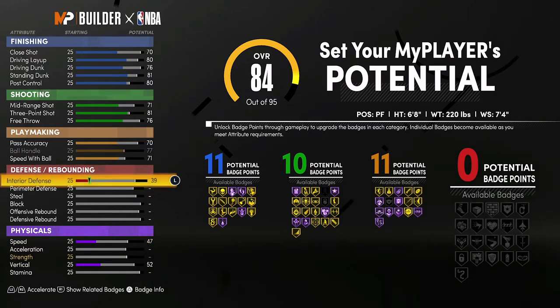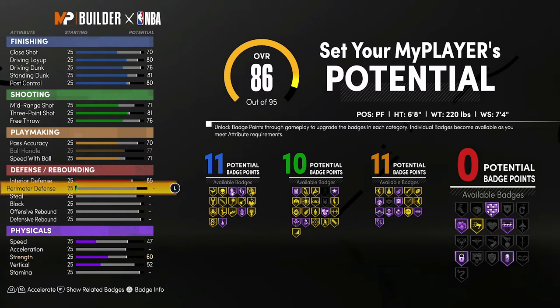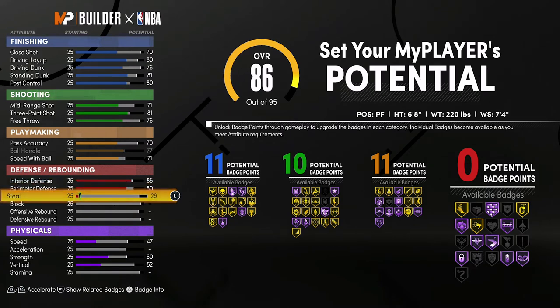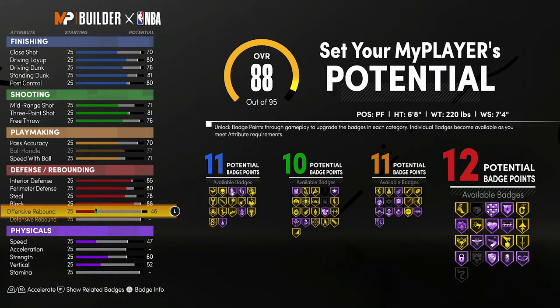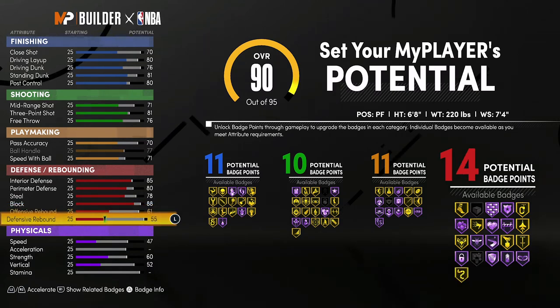For defense and rebounding, bring your interior defense up to an 85, your perimeter defense up to an 80, your steal up to a 78, your block up to an 88, your offensive rebounding up to a 61, and your defensive rebounding up to an 85. That gives you 18 defense and rebounding badges. So 11 finishing, 10 shooting, 11 playmaking, and 18 defense and rebounding badges is a total of 50 badges.